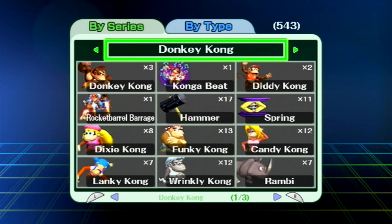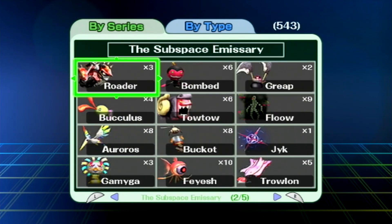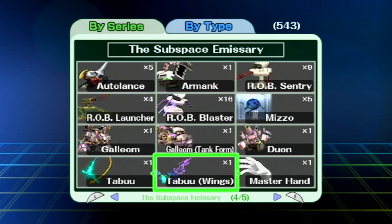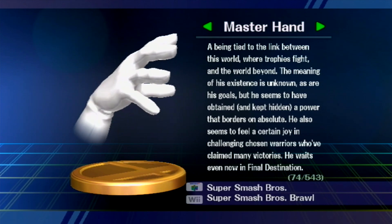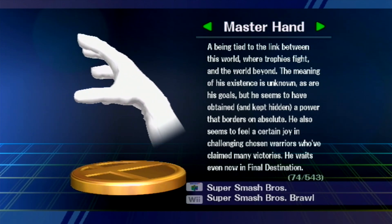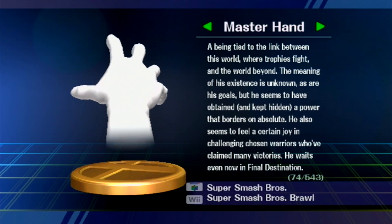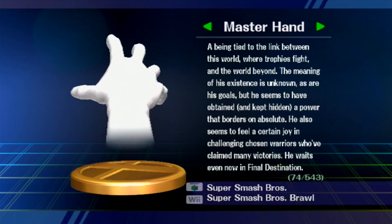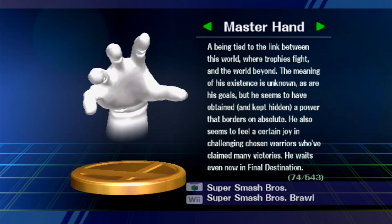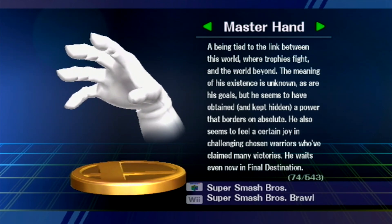Now let's look at the Master Hand trophy. Master Hand: a being tied to the link between the world where trophies fight and the world beyond. The meaning of his existence is unknown, as are his goals, but he seems to have obtained a power that borders on absolute. He feels a certain joy in challenging chosen warriors who've claimed many victories. He waits even now in Final Destination. He's appeared in N64 Super Smash Bros., GameCube Super Smash Bros. Melee, Wii Super Smash Bros. Brawl, and of course the upcoming Smash 4.